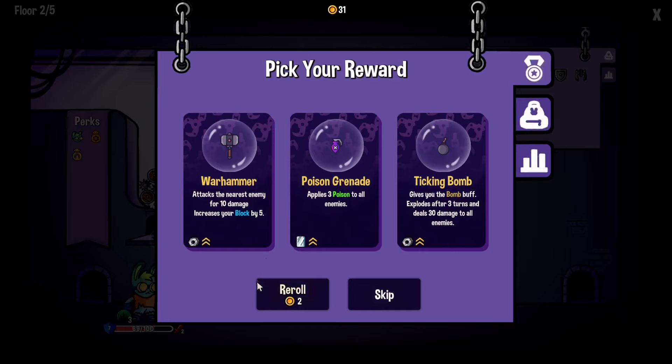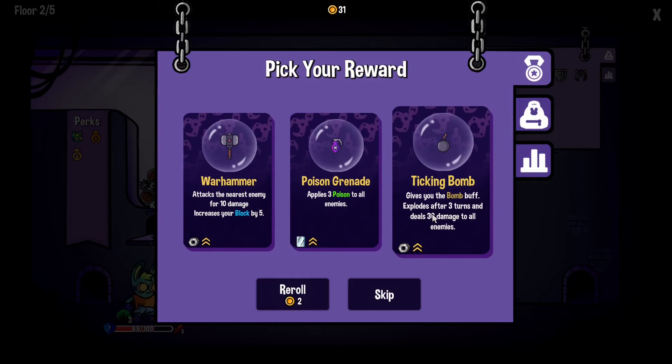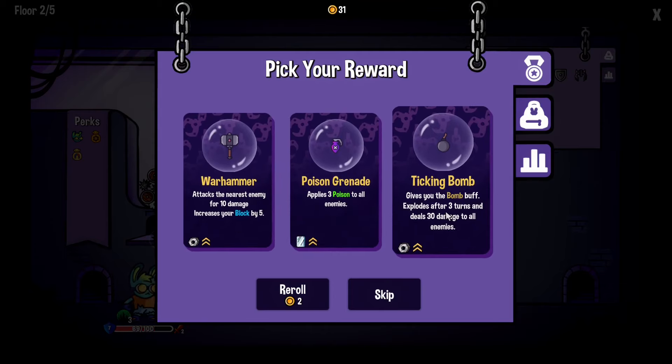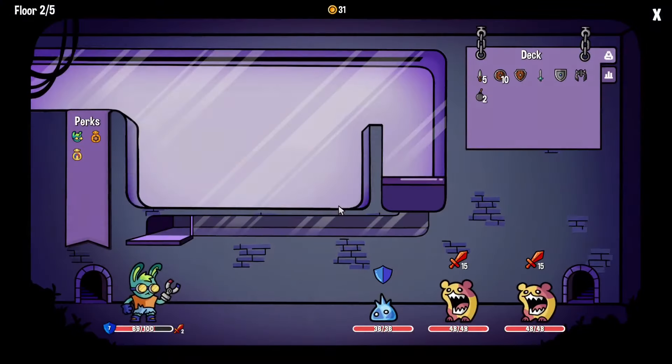He died before the rest dropped on me. Tax the nearest enemy for 10 damage, increase your block by five, or the bomb buff — oh that's the one we've already got. Applies three poison to all enemies. We've already got that one though, right? Would that just add an extra one into the mix so we get more of those bombs? That'd be pretty good. I'm going to go with it and find out.